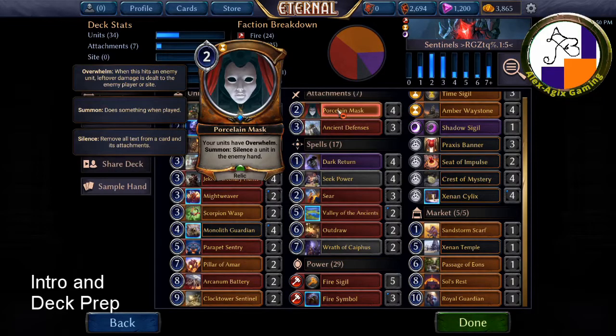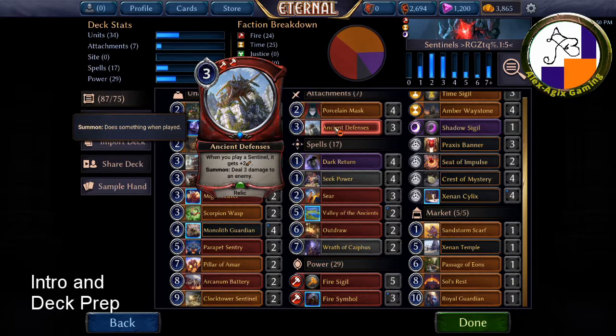Sentinels have a lot of power, so Overwhelm is a good thing to have. If you have one huge Sentinel that keeps getting blocked by 1/1s, this helps you get damage through. Moving on to three cost: Ancient Defenses is the first actual Sentinel-related card — when you play a Sentinel it gets plus one attack, and on summon deals three damage to an enemy. It's like playing a Torch plus a relic that buffs your Sentinels.